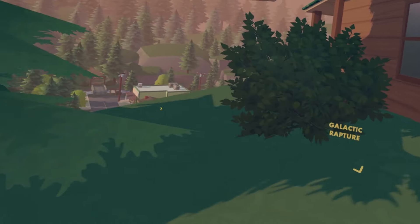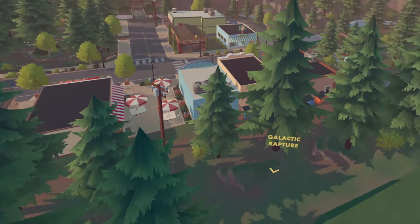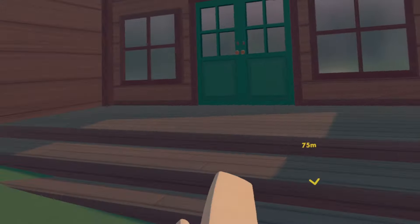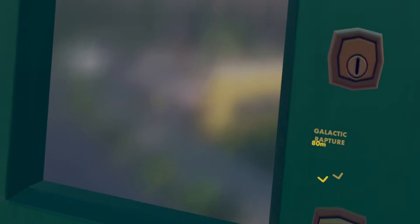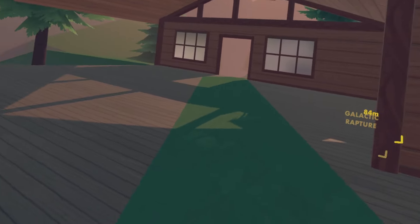I have no idea how to explain what I just did, but basically what you want to do is just spam reset position all over the place. If you're wondering what's inside this house, it's absolutely nothing. I can just phase through the ceiling and yeah, there's nothing here.